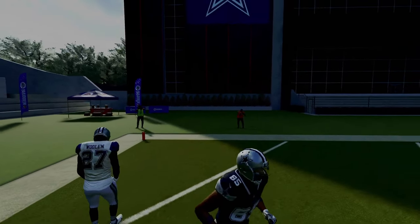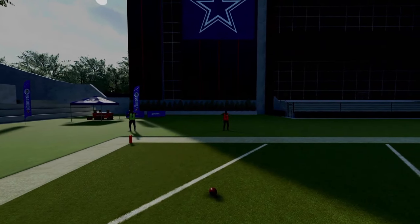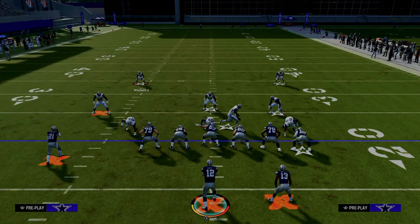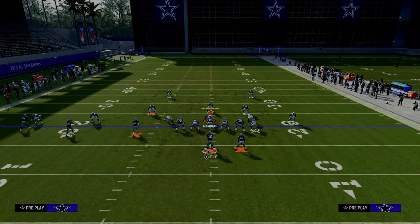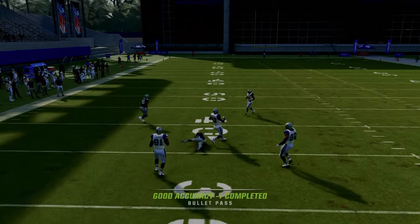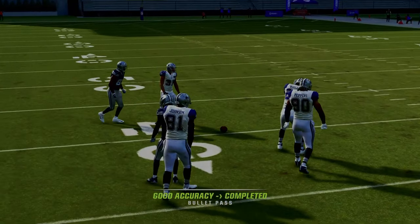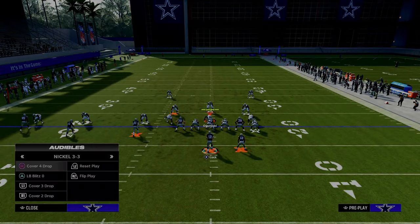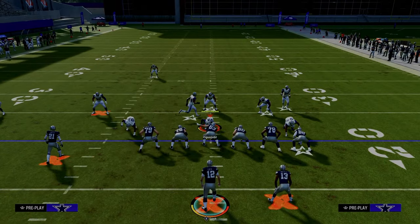Now let's talk about this play against zone coverage and why it is so effective. If they're playing zone drops of really any kind, this is wide open almost every single time — whether it's Cover Three, Cover Four, or Cover Two. This is an absolute beam against any kind of zone drop style.